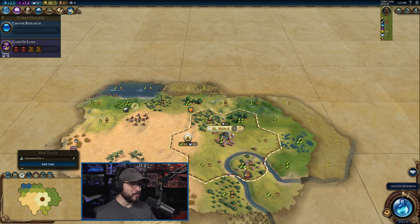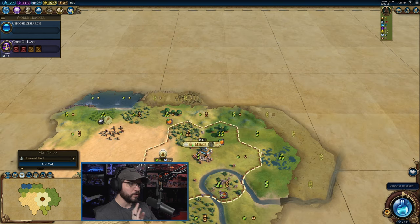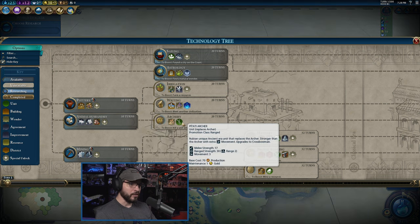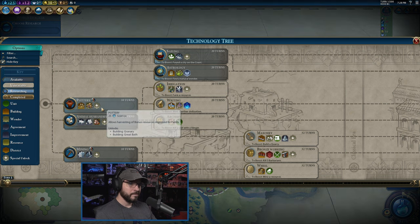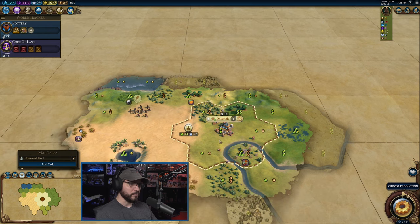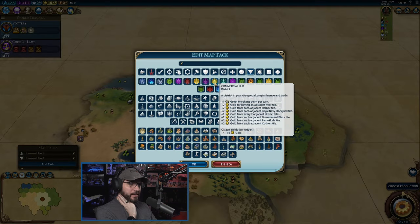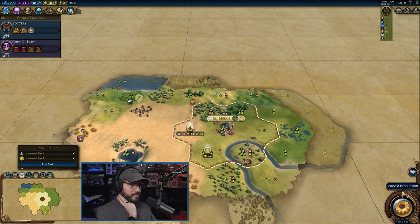Let's get into the research. We do have things that can be improved by irrigation all around us — all of these are irrigation bonuses — so getting that would probably be a really good idea. There's the Quick Deals interface, by the way — that's pretty cool. We also want to start working towards our Toseti Archers at some point. We'll start with Pottery so we can plan towards Irrigation, because we know that can be a big deal for us. As for the Nubian Pyramid, if I plan out some Map Tacks — say, if I put a Commercial Hub here — we get one gold there.